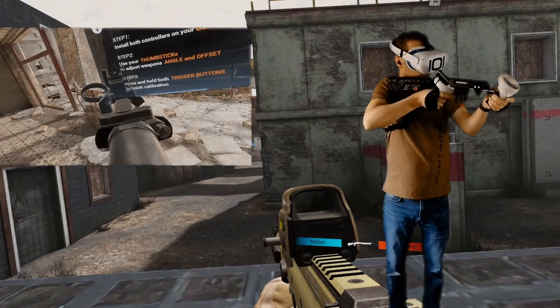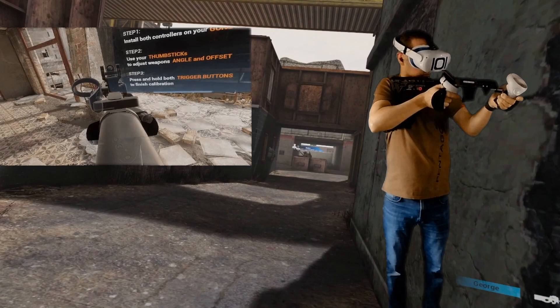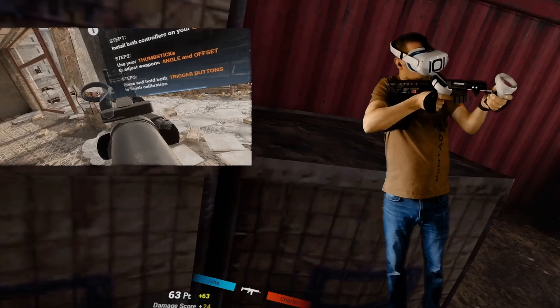I like to also check where the butt of the rifle is in relation to the one on the gunstock. The main aim here is to get the most natural sight picture when the gunstock feels in its natural firing position. I'm just checking it all feels well lined up before finally squeezing both controller triggers to exit the configuration.